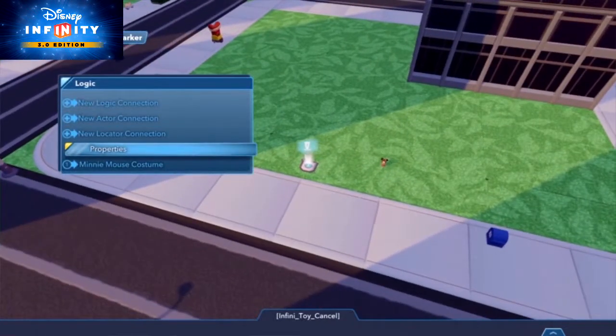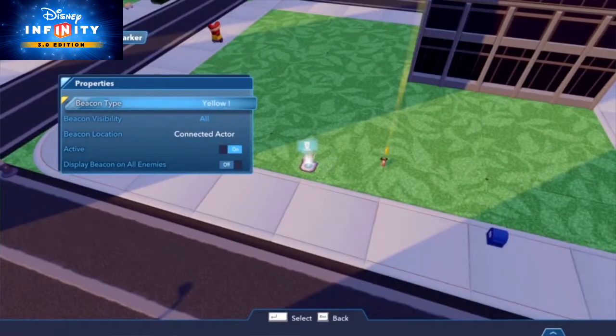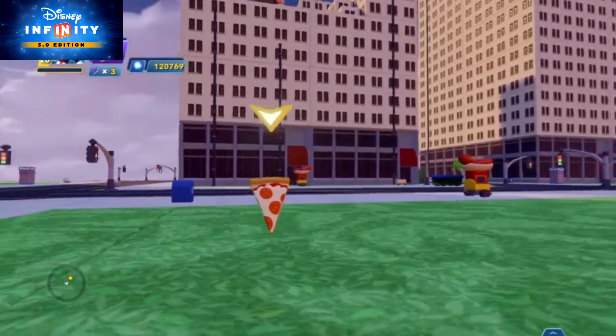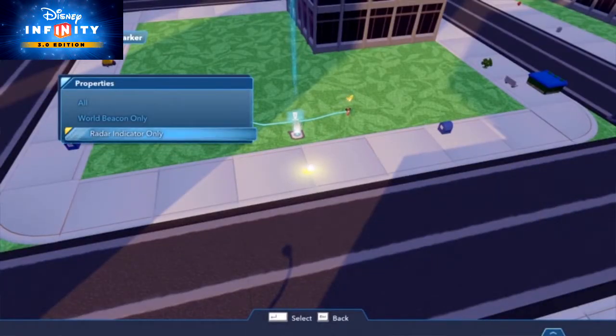In the Radar Marker's properties, you can specify what icon appears over their head, whether it be a question mark, exclamation point, or even an arrow. You can likewise connect the radar marker to locators to point out collectibles or other points of interest. In the Radar Marker's properties, you can also choose if the Mission Giver shows up on the player's radar.